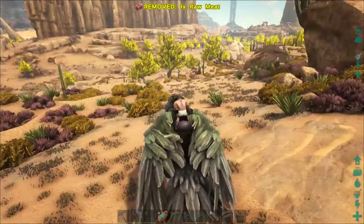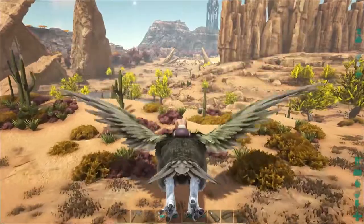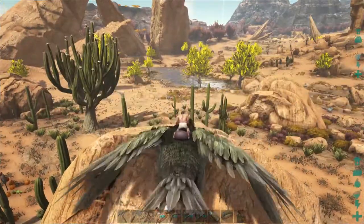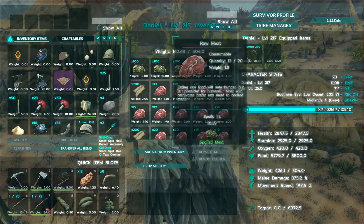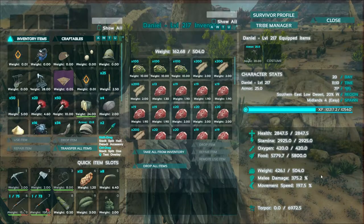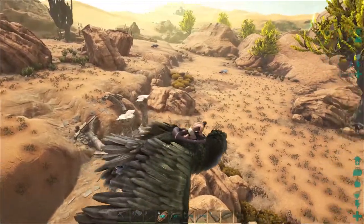I guess some of you probably noticed my character is in a diaper. I didn't mean to do that - get back on the bird. You can see all my armor is dead. It's all dead because over here I was trying to level up my Argentavis up until it got to movement speed 200. Currently it is sitting at movement speed 197.5. If I get one more level - just about 300 more XP - I'll be at 200% movement speed, which is 40 levels higher than it was. It was at 178 before.